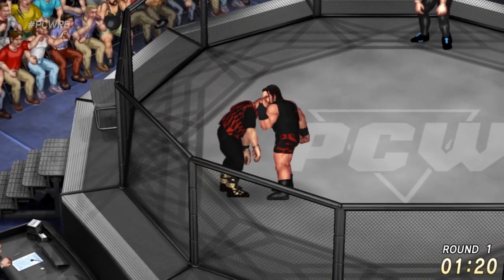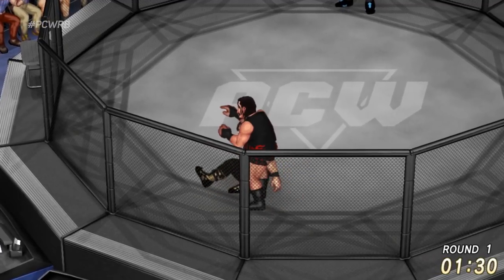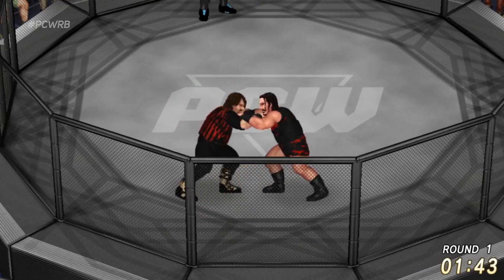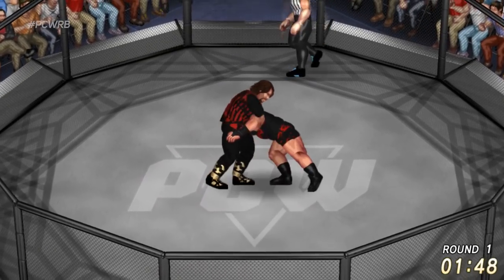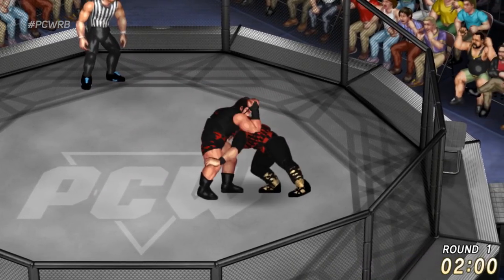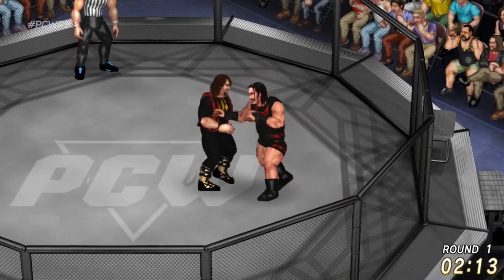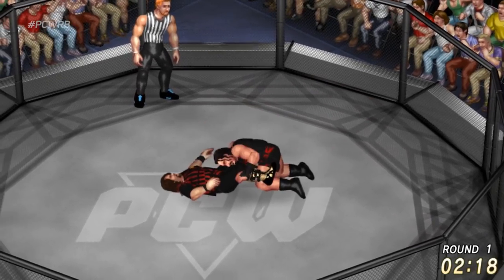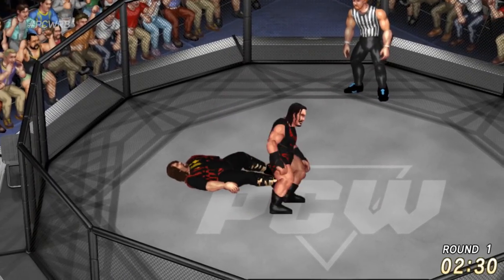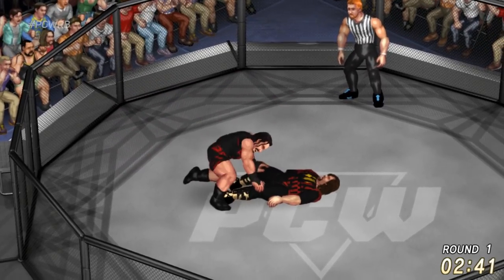Mick Foley going for that armpiece — he wants that pivot. Rhino with the Gore! Mick Foley has got to watch out for those Gores. Both men go to the center of the ring. Rhino picking Mick Foley back up — Foley fires with a clubbing blow to the back. Big spinebuster Alabama Slam almost there from Rhino. Center of the ring, down goes Mick Foley — Rhino has got him right where he wants him.